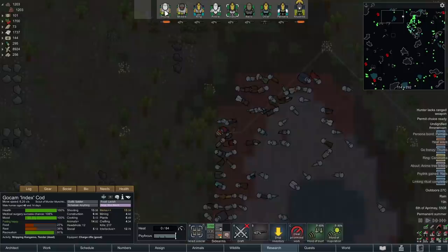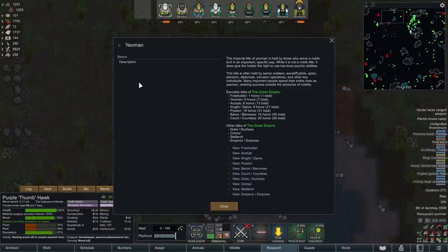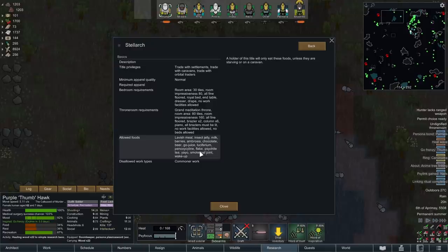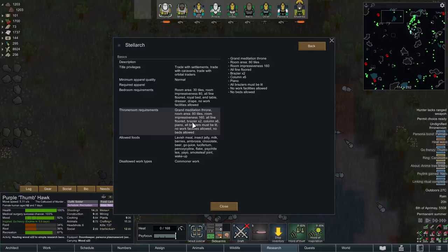The first thing we need to do is research pianos - you need a piano for the Royal Throne Room. We're going to go with Stellark. This is what they require: we need to build them a Throne Room and a bedroom. Food requirements are not a problem - it turns out they can live on insect jelly, and we happen to have just gallons of that stuff lying around. So we could theoretically do it.